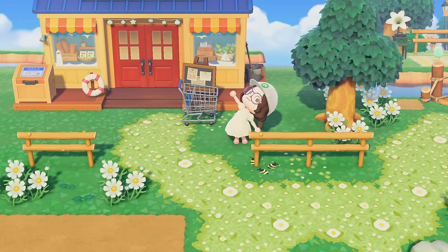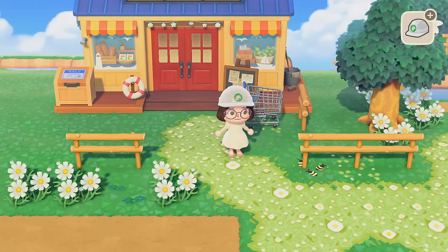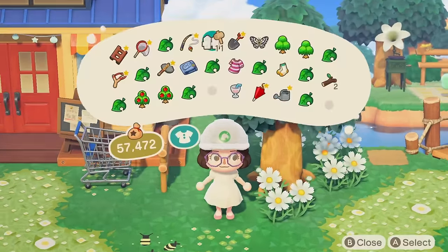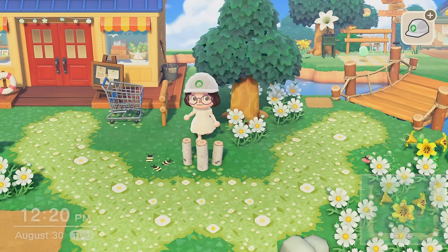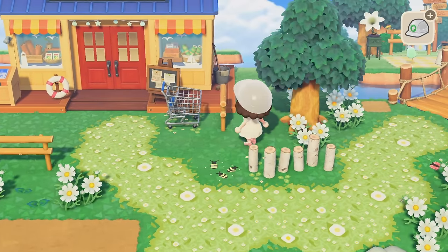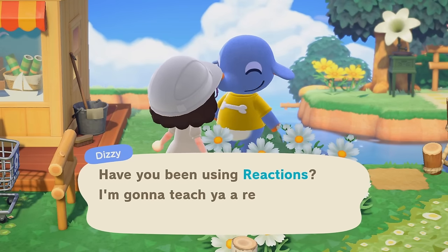And then we put a piece of fence right there — that can be like the little cart corral thingy. I'll put some log stakes here instead. I feel like I'm kind of overusing that fence anyway — I want to get some different fencing options. Dizzy just ran across the whole island — he's teaching me the little bashful reaction. How cute! And then he just decides to start fishing here.